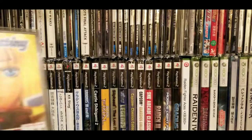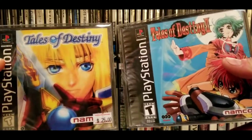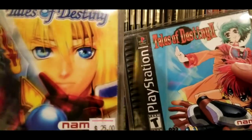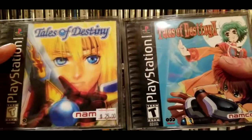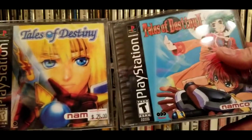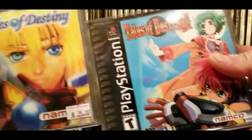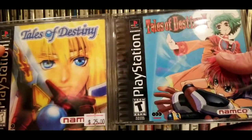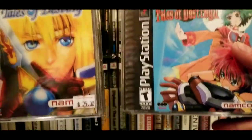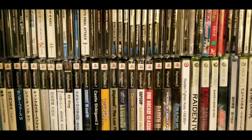Next up we have Tales of Destiny 1 and 2 — though these two are not really related to each other. This is Tales of Destiny, and this one is actually Tales of Eternia. You can get Tales of Eternia in English on PSP PAL, which is region-free. Both are really good action RPGs on PlayStation One, though they've gotten kind of pricey over the years.